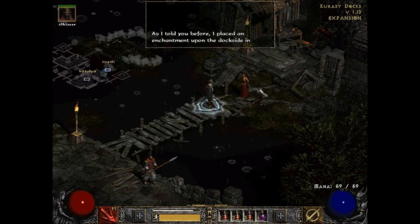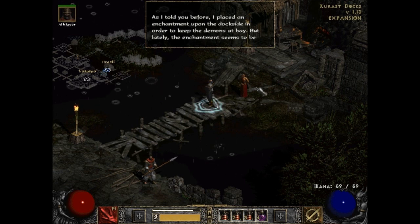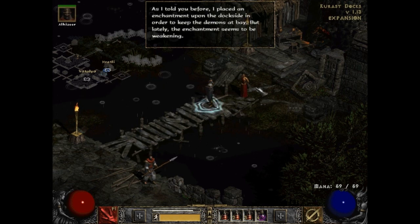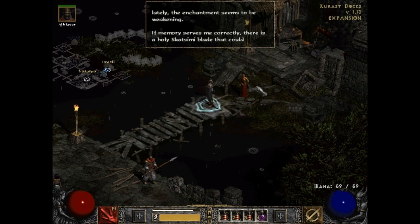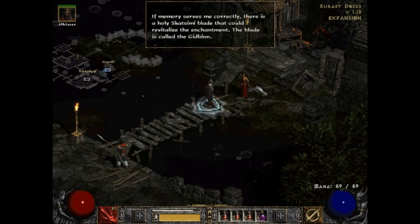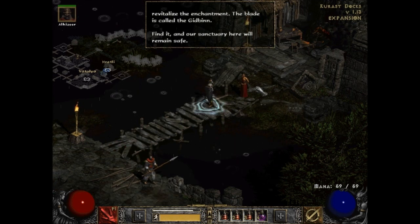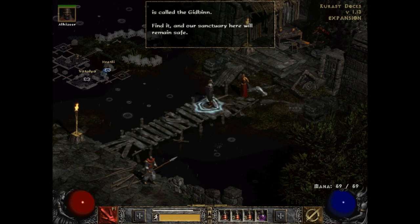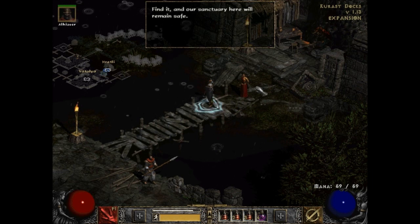He told me: I placed an enchantment upon the dark side in order to keep the demons at bay, but lately the enchantment seems to be weakening. If memory serves me correctly, there's a holy blade that could revitalize the enchantment. The blade is called the Gidbinn — find it, and our sanctuary here will remain safe.